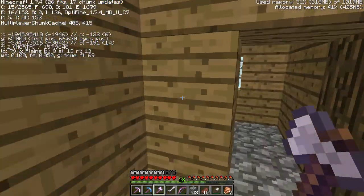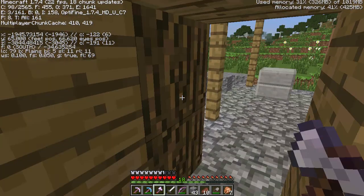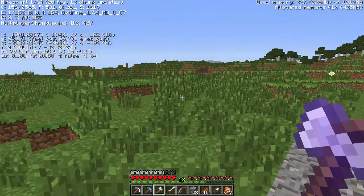I looked in the blacksmith chest — are you kidding me? We've got obsidian, we've already had seven of those. Why the heck would a blacksmith have an apple and five saplings? Come on, make sense game.